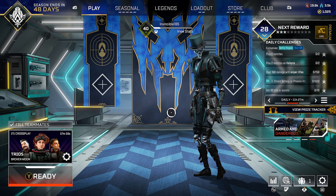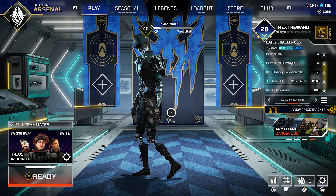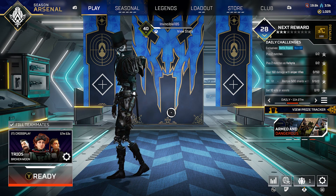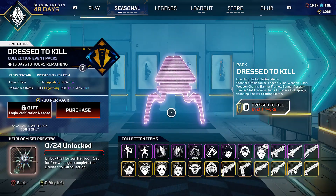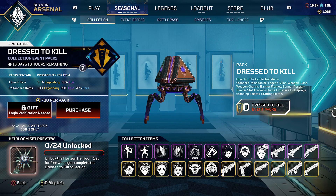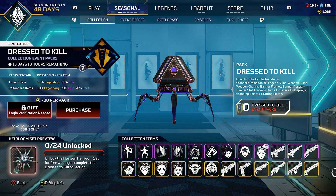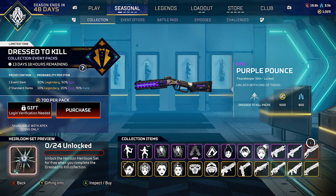Welcome to the video. We're going to be checking out the newest update — the newest event on Apex Legends which started today. We've got the prize tracker, the collection event rewards, and items you can unlock through packs by buying the packs, buying each item yourself with credits, or the blue crystal currency.